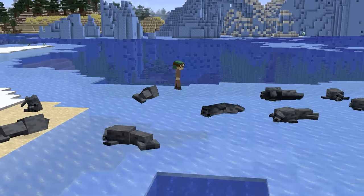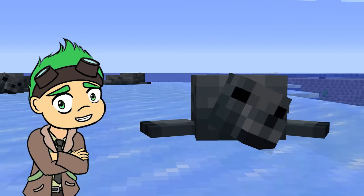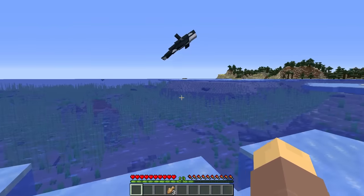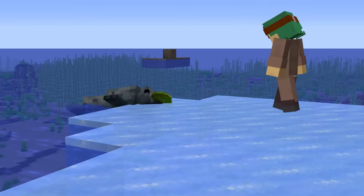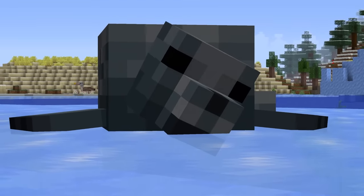Let me introduce you to something cute — the chubby seal! While they love a good nap on sand or ice, they'll dive into the water in an instant if they sense danger, like an approaching polar bear or an orca. But here's the cool thing: if you treat a seal to three pieces of fish, it'll dart into the water and bring you back a little present.